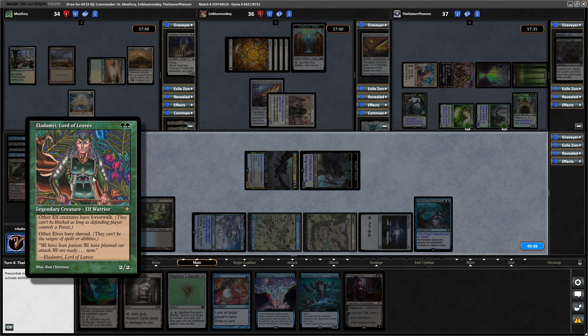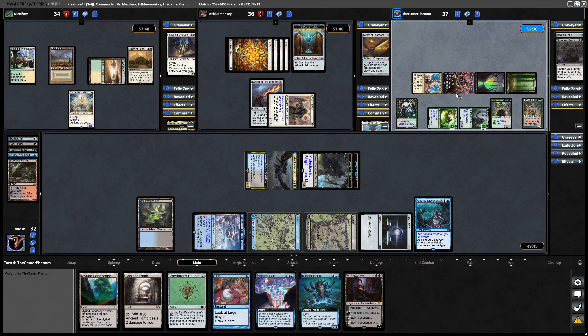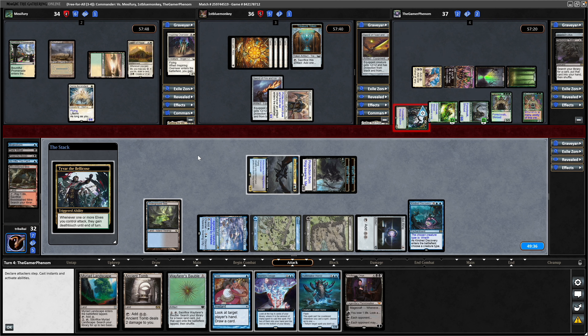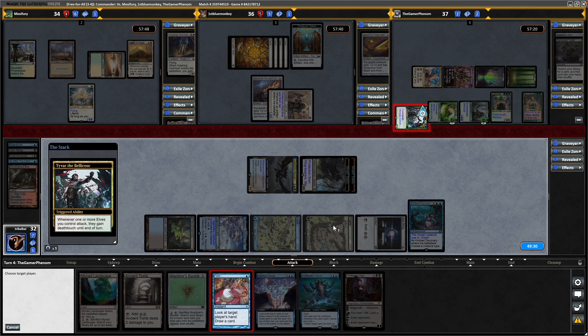It's noteworthy that Eladamri gives forest walk as well, so once they get down the new Yavimaya land we'll all have islands or forests in play, and they'll be able to be unblockable. Only forests are over here at the moment. They swing in towards us because we are looking pretty threatening. The Tyvar gains death touch here. So we'll just go for the Peek now.